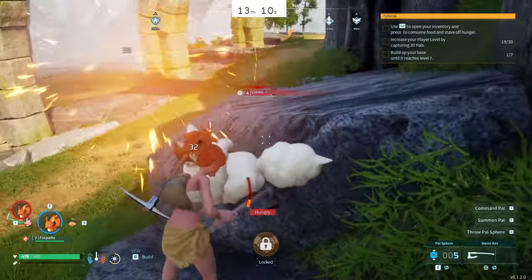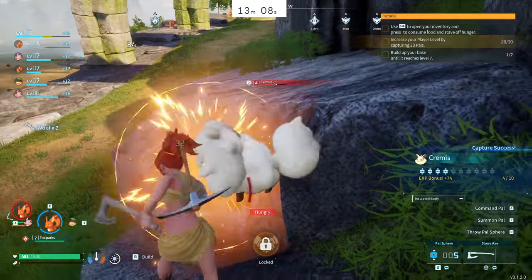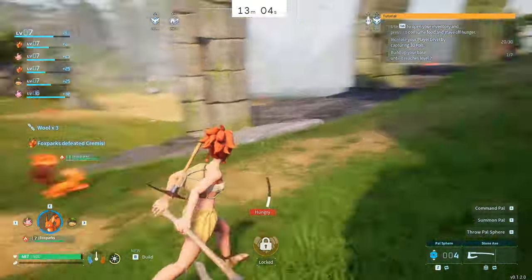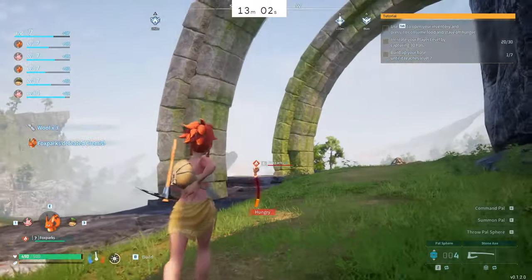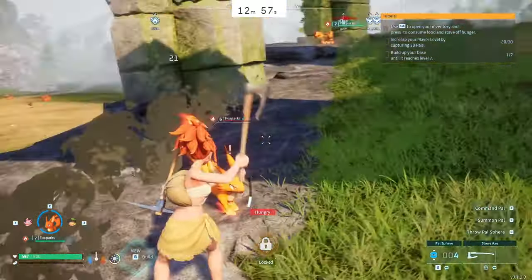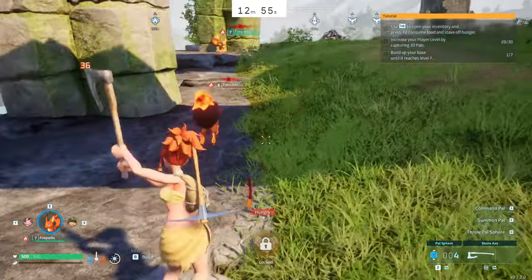That bug happened again where I threw the power sphere but unfortunately it went through him, and my Fox Spark ended up killing him with his ability.